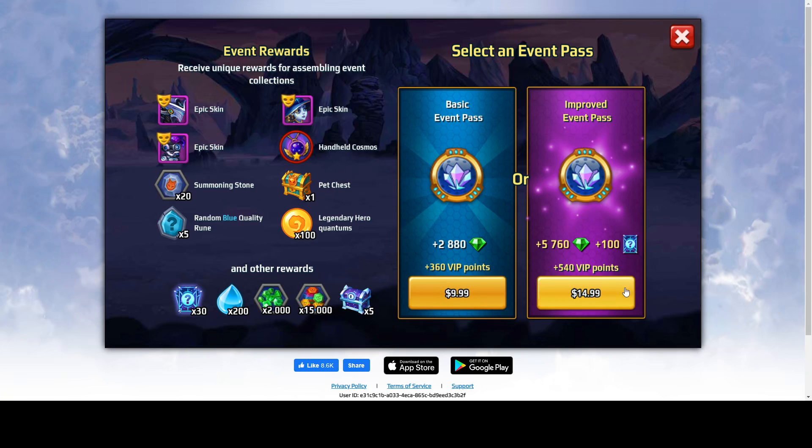You have two options to buy the event pass: for $10 or $15. For $15 you'll get double the amount of diamonds, 50% more VIP points, and 100 cards. So it's up to you.